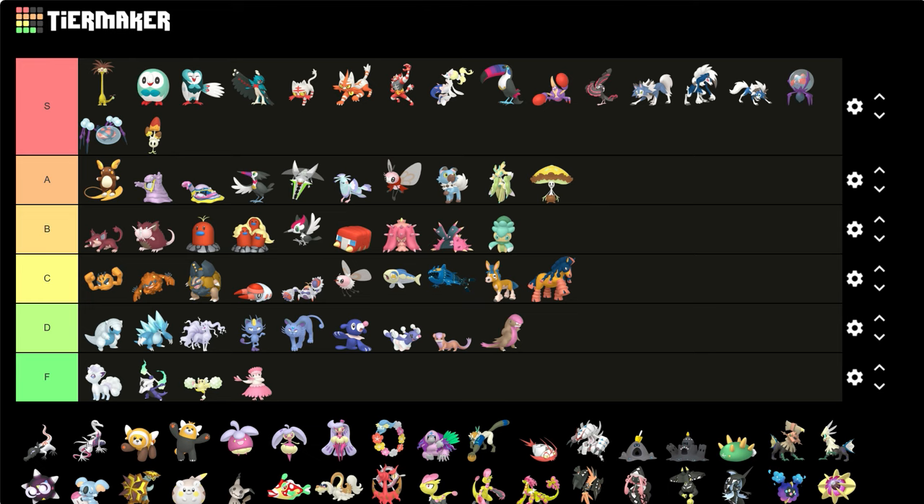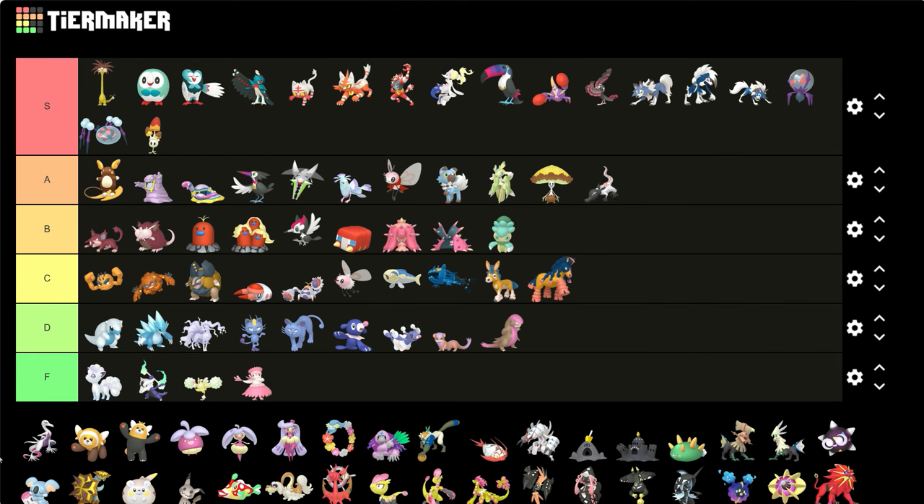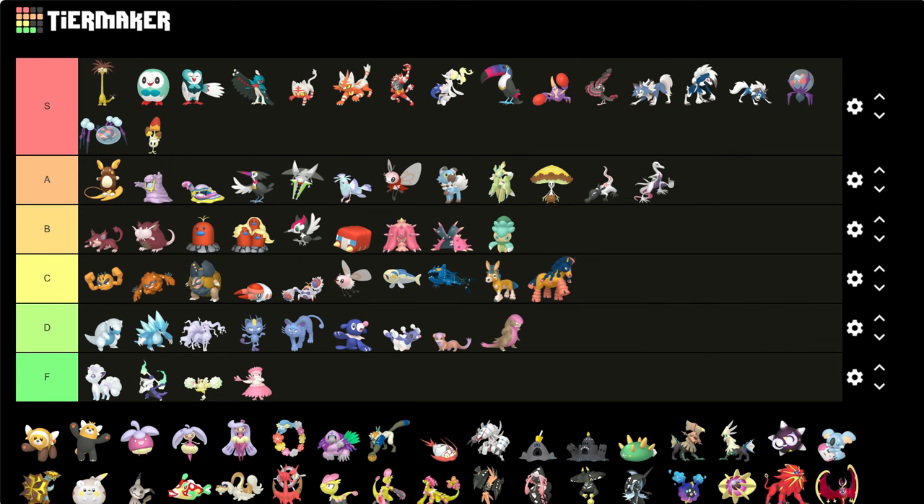Salandit and Salazzle — I like them. The black body turning into a white body with the red stripes going along down their bodies — it's nice, it's very nice. And I think Salazzle also has a shade of purple in there too.